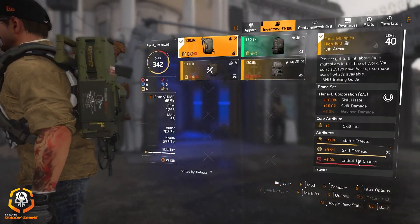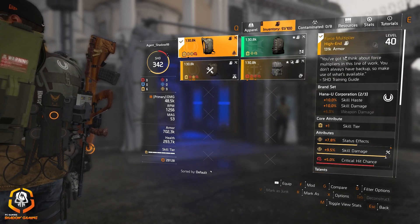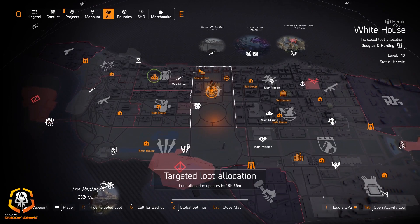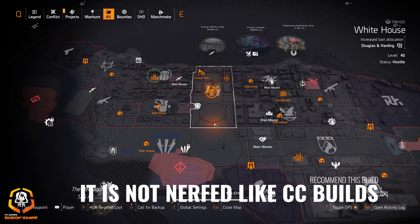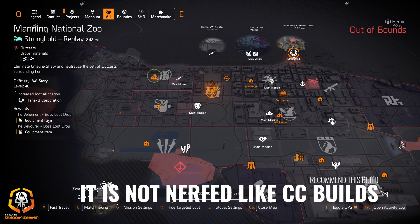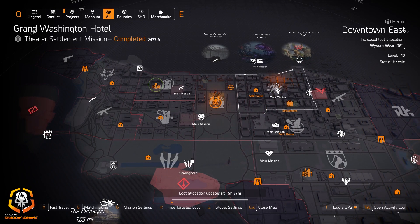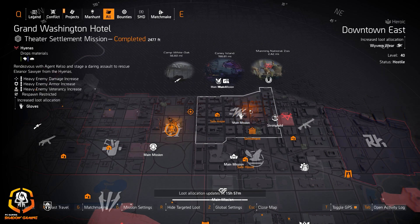You want this two-piece Hana-U with Kinetic Momentum and Perfect Combined Arms, so you're looking for the Force Multiplier — that's what I use on my legendary build running the Assault Turret Striker Drone build. I would definitely recommend running Hana-U at Manning National Zoo, and of course you're going to need Wyvernware and Hardwired all together.